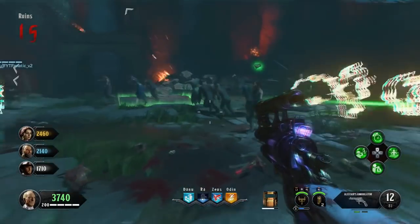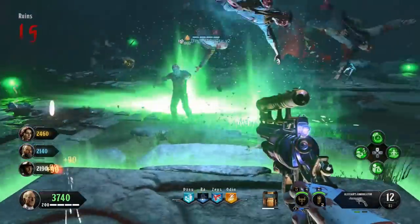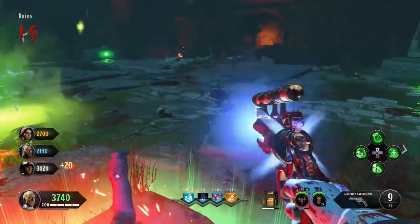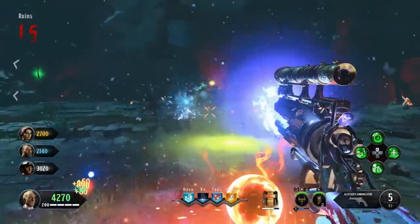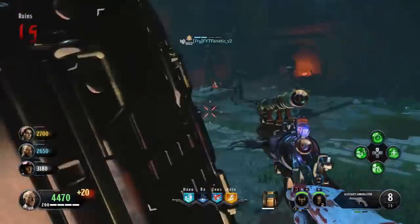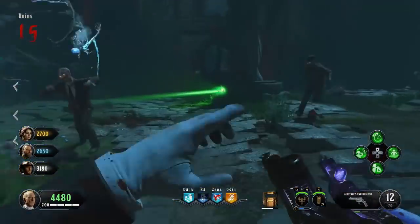Inside of the wine cellar, there are going to be six barrels that are useful for this Easter egg. All of these barrels have wine dripping from them from the very start of the game. Basically, you need to interact with them in the order of the fastest dripping to the slowest dripping. I'm going to walk you through all six of the barrel locations and the order we hit them in our game — this will vary from game to game, so you want to be looking out for the speed of the drips.